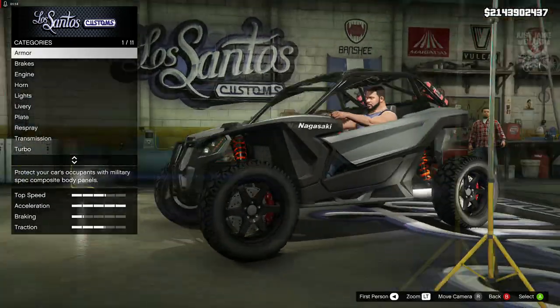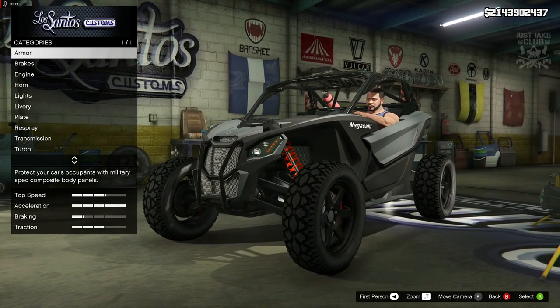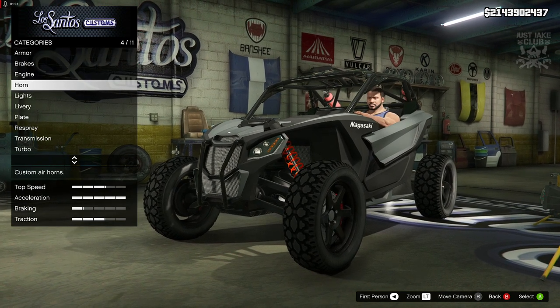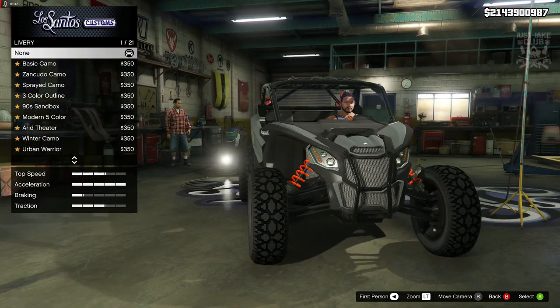So far I've only had the armor, brakes, and engine, then we go straight to the horn. We've got lights, which is the first sort of cosmetic customization that we can do, so we're going to grab the xenon headlights. Then we're going to move on to the livery.